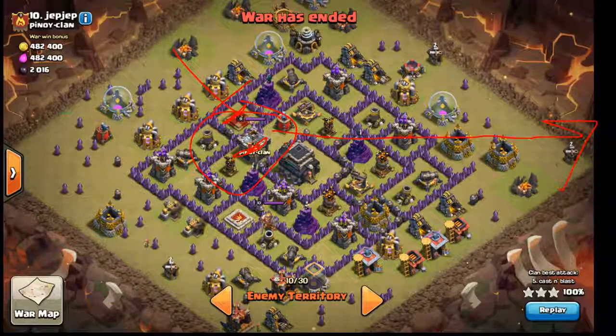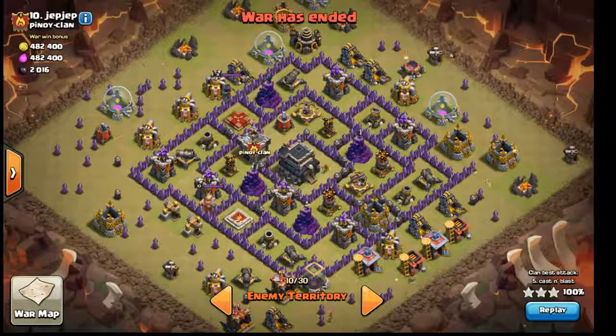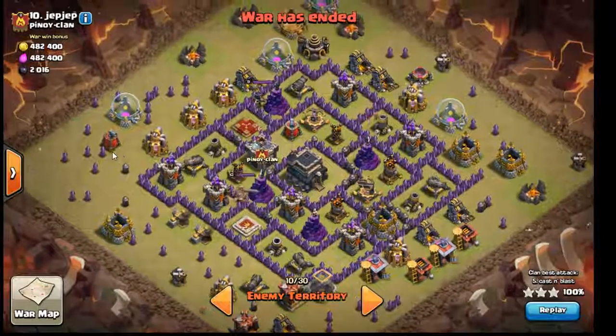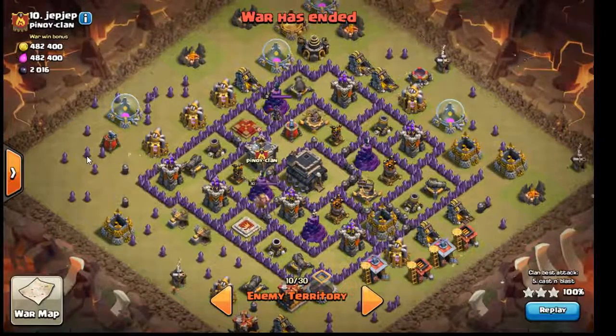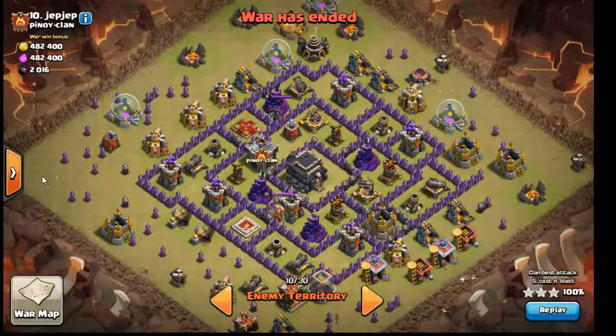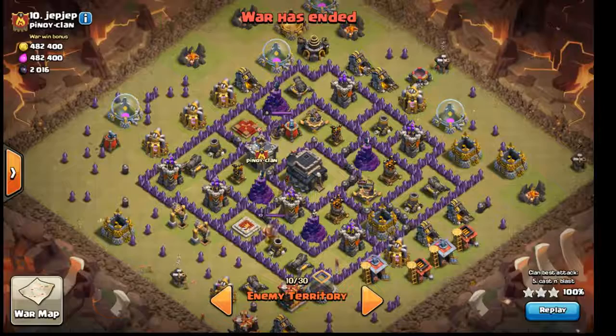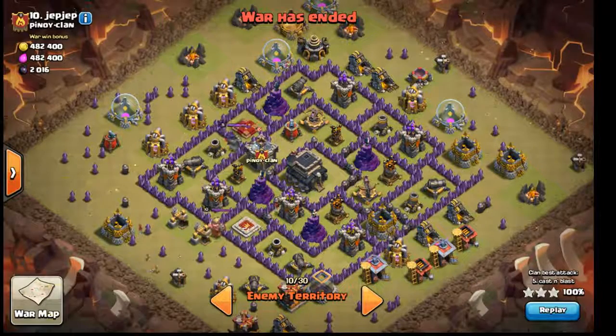Let your troops wreck this base. If you don't, you can get lulled into a false sense of security and get wrecked. So I'll show you a plan that did not work, and then show you why it's important to take these bases seriously. My plan of attack: get that hound out of there, get your golems in, cut a funnel.